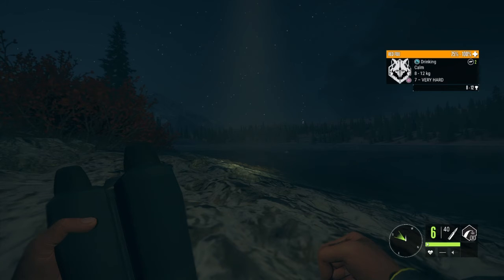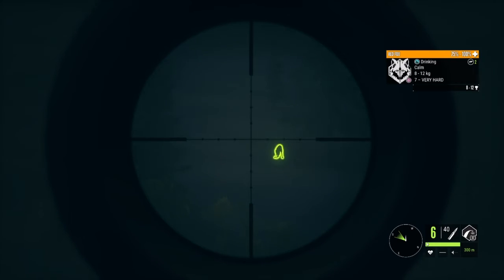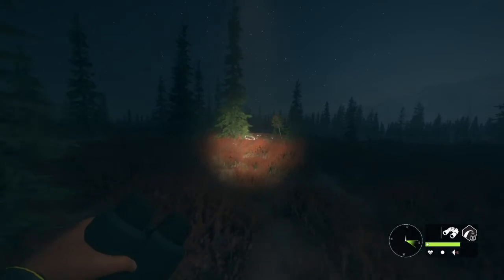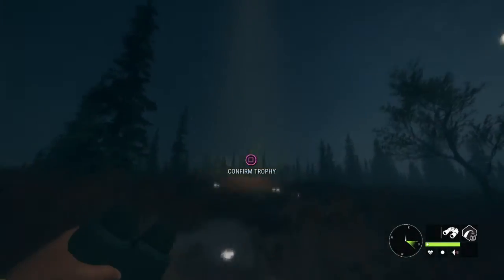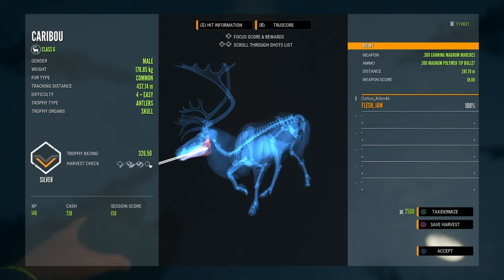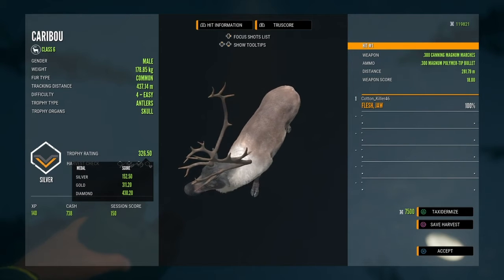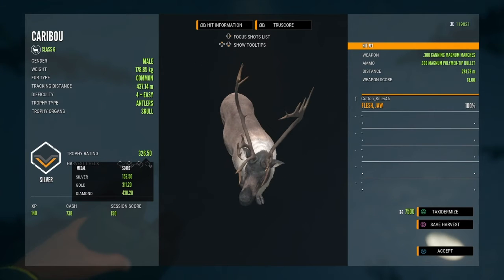We've got a nice level 7 fox out here. Luckily we brought the .223 out. It's out at about 300, facing us. Coming up on that caribou — somehow we made a horrible shot, should not have dialed in for 300. Yeah, hit him right in the jaw, so of course we messed up the trophy score. He's 326 out of 430, so literally still 100 off from diamond. But that's a pretty decent respawn even though we shot like that. We'll just keep seeing what we can do.